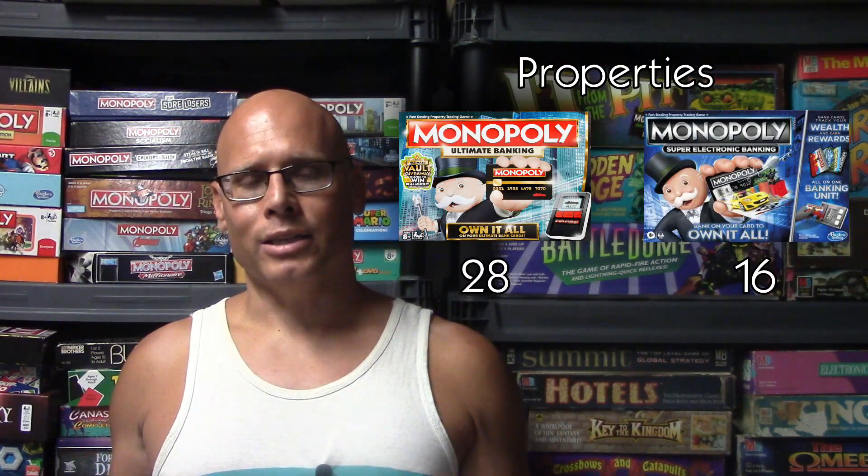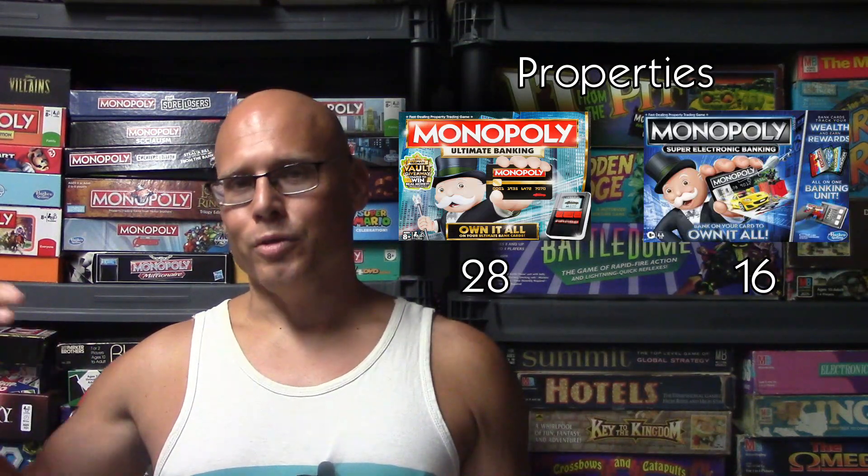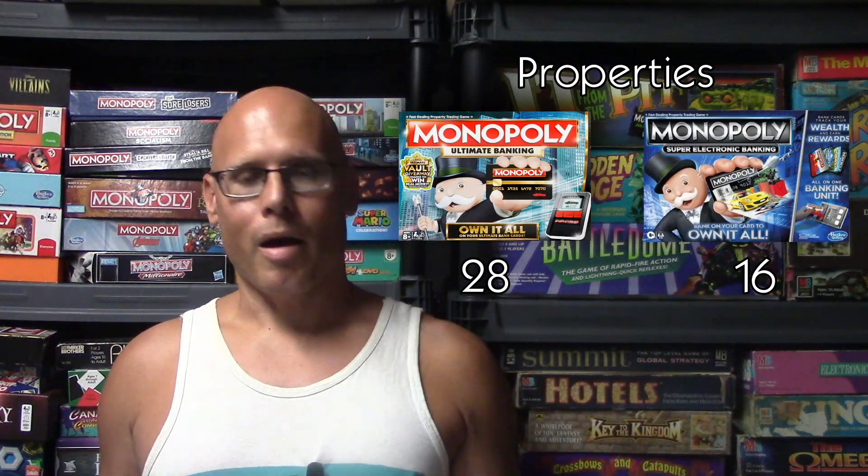If you land on it and pay $100, you'll be able to fly to any property on the board. So here are some of the differences. The number of properties is different. Ultimate Banking has all 28 of the properties, whereas the Super Electronic version has just 16. The Super Electronic version has two properties per color set, like those stripped-down versions of Monopoly. With Ultimate Banking, it's the standard amount of properties.